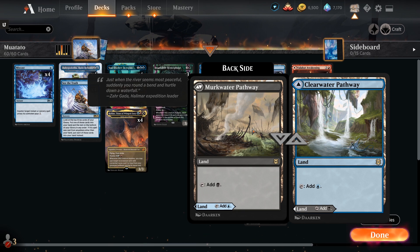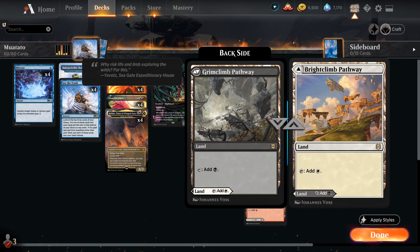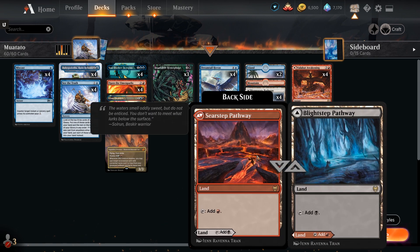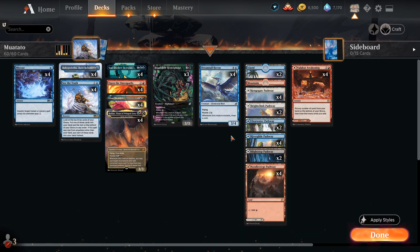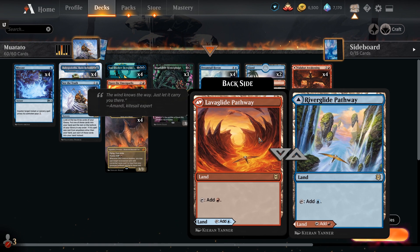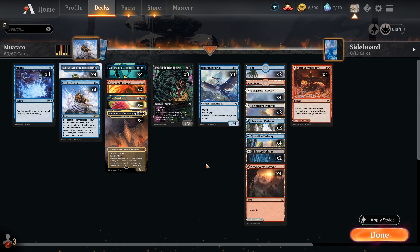Same thing goes for the blue-black pathway. We've got white-black, blue-black, and also black-red - anything that generates black is a two-of, everything else if it's base Jeskai is a four-of essentially. That's essentially the list. If you do enjoy the content, I'd really appreciate it if you hit that like button and subscribe - without further ado, let's get to the content.